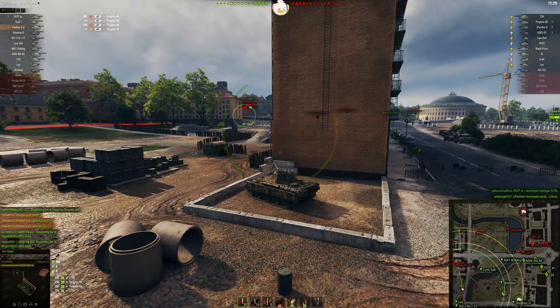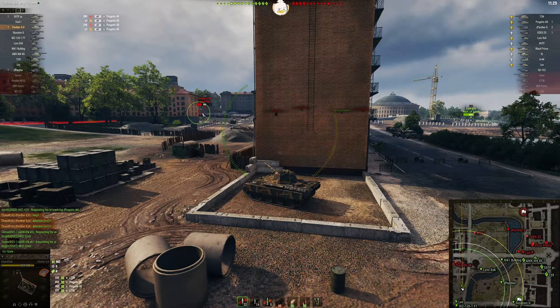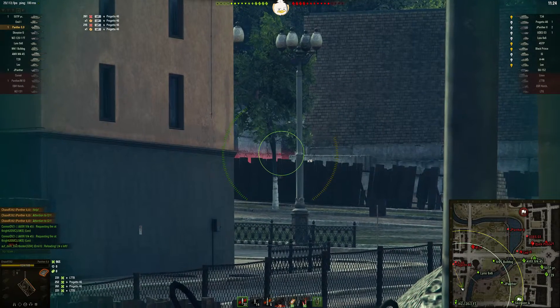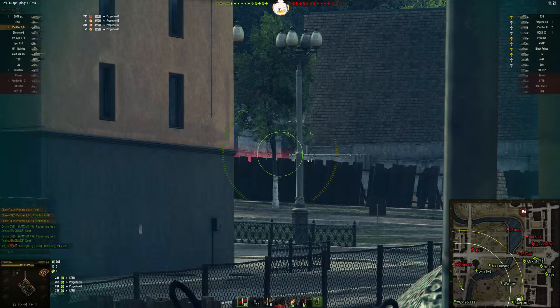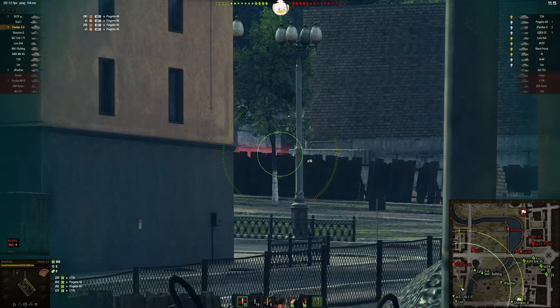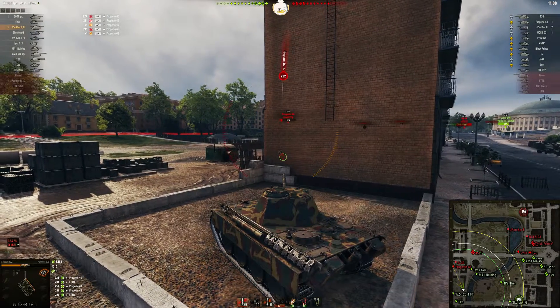Get in here where you can maybe do some hold-down work. Let your links light these guys up, and then your Leo and your WZ-120 — they're not really helping you right now. So if you're not going to fall back, get over here where the Progetto can't get shots on you and maybe you can get him. The game has slowed down a bit. We've got a 45TP coming in on your right; not sure where the Löwe went.